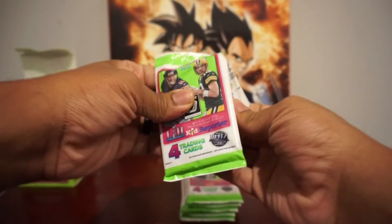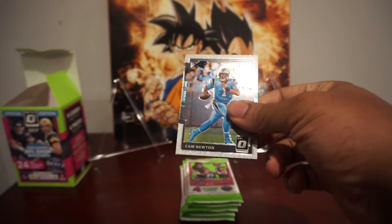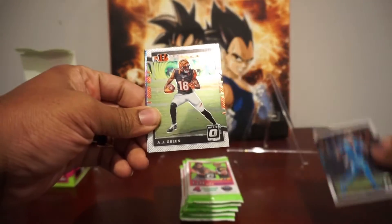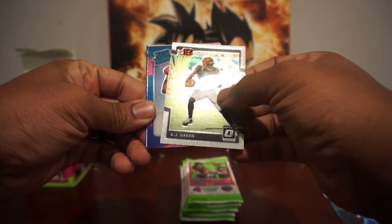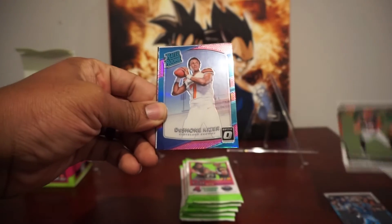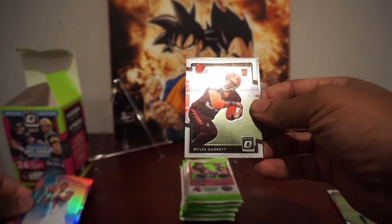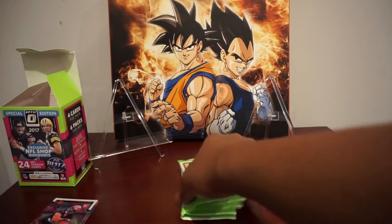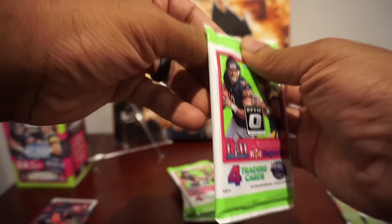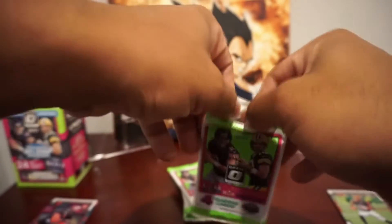It'll be really nice to have that Mahomes rookie added to my PC. We got a Cam Newton, A.J. Green, and our first pink is a rated rookie — Deshaun Kizer. A rookie quarterback, but not the one we were hoping for. And behind him we have a rookie Miles Garrett. I really like that card and that player. Miles Garrett is turning into one of the premier defenders, so I'll be happy to have that in my PC.